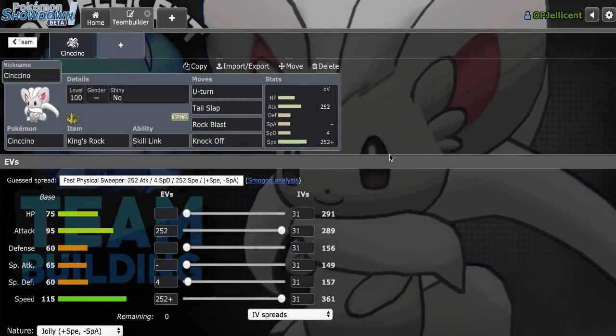What's going on everyone, I'm the OP Jellison, and today I'm team building around Cinccino versus Sword and Shield OU, then I'll be testing out the team on the Pokemon Showdown Ladder. I love the set with King's Rock and Tail Slap plus Rock Blast — we get 41% flinch chances.